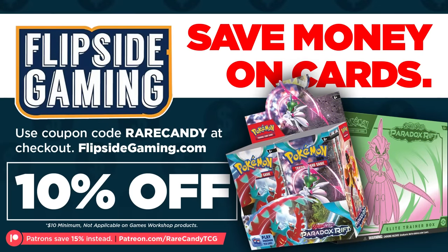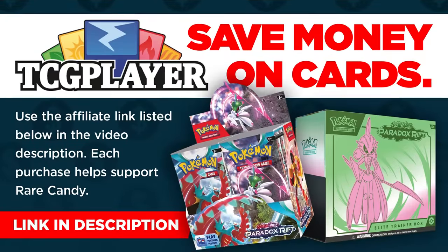Friends of the channel over at flipsidegaming.com are still taking pre-orders. If you use coupon code Rare Candy at checkout, you'll get 10% off your order and free shipping too — yes, even on booster boxes and elite trainer boxes. But if Flipside is out of stock by the time you come across this video, you can also use my affiliate link with TCGPlayer, which shows you all the next cheapest online listings, and all of these really do help support this channel.